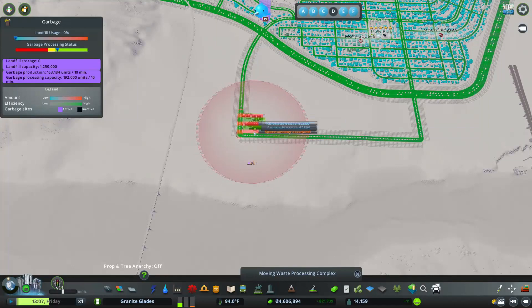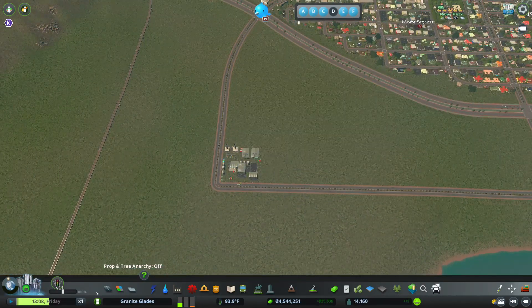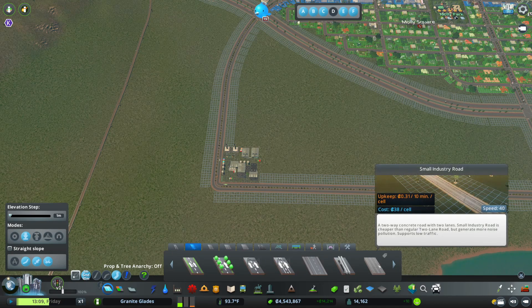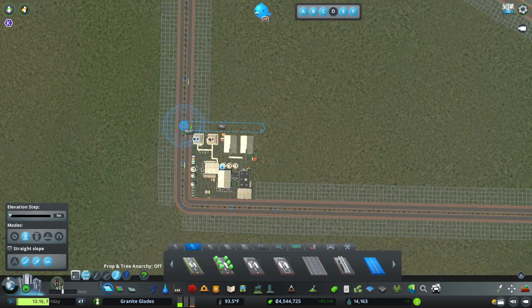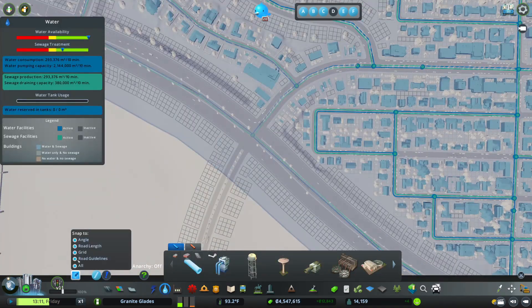Now what I want to do is move this waste processing complex over here, then build an industrial road. Let me adjust my mic — there we go. Let's build an industrial road over here. We'll get it straight: 19 down by 19, so it's a perfect square. Then let's get the water lines in.